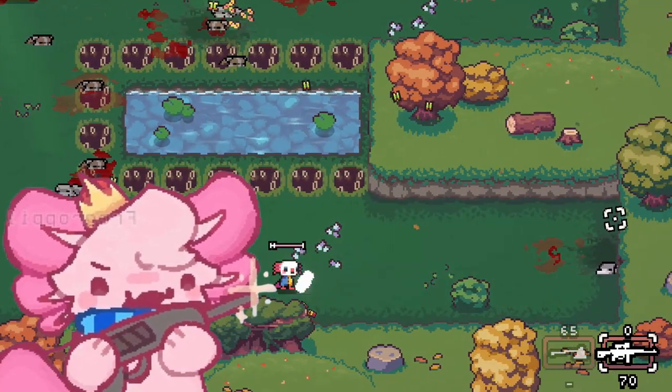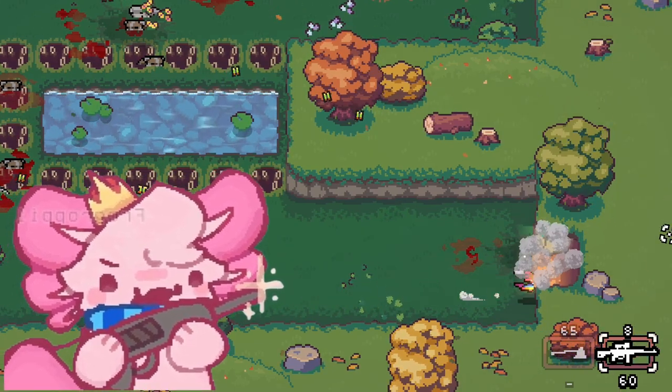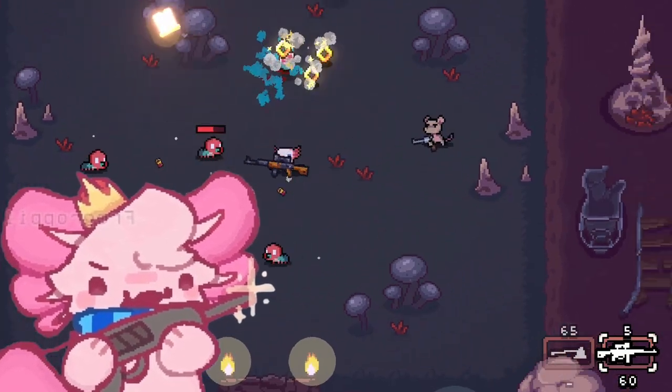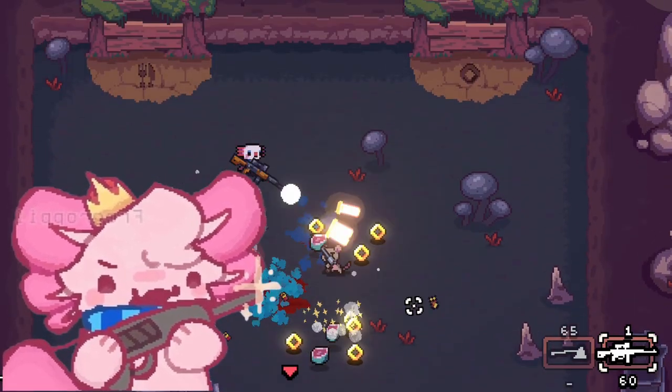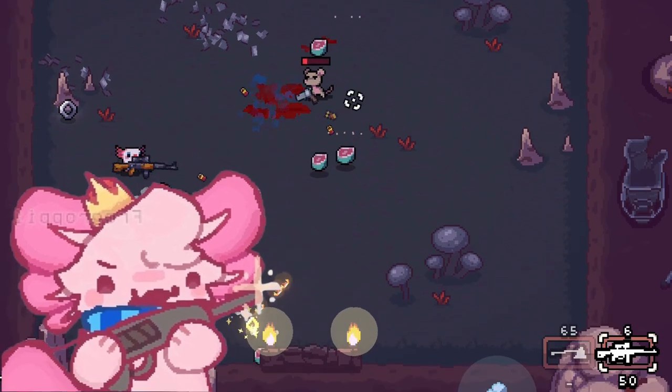You can still bash with them if you don't have any ammo using a different button, but that deals little damage. Most weapons also have a magazine which means they can shoot like 10 times and then they have to reload to get more ammo. If you don't have ammo you can't reload.